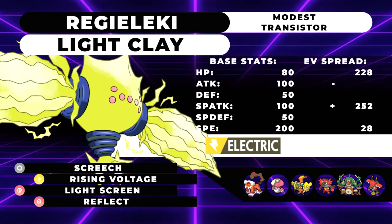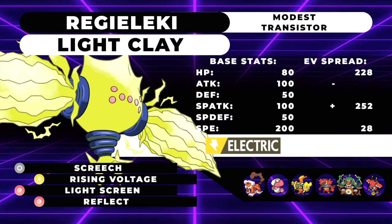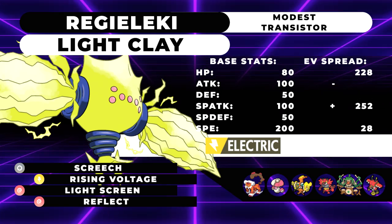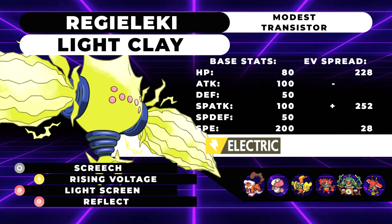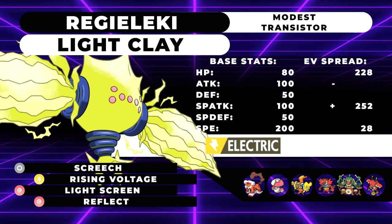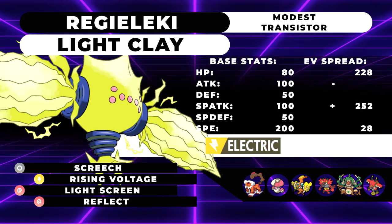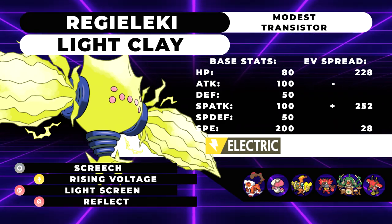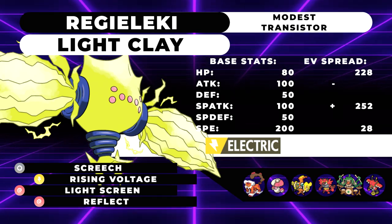Next up we have Amoonguss. Regieleki helps it by taking out Pokemon that Amoonguss doesn't want to deal with. The same goes for the other two grass types. Amoonguss can redirect hits from Regieleki — if you want to dynamax your Regieleki, you can go for those Max Lightnings uninterrupted and have attacks Rage Powdered into Amoonguss.